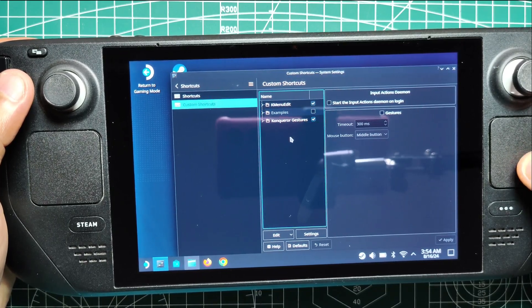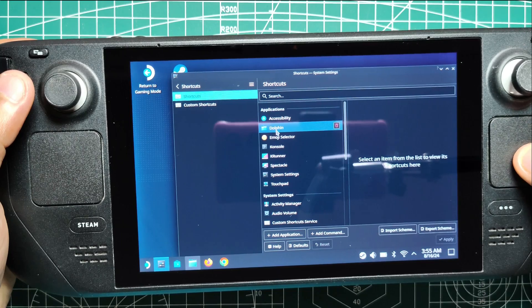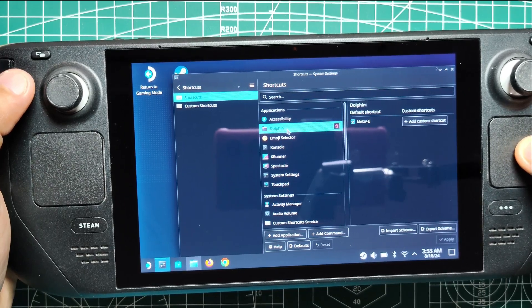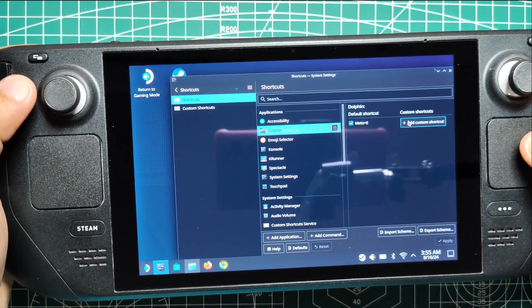The customization doesn't stop there. You can also create shortcuts for system functions such as adjusting volume, powering down the device, or putting it into hibernate mode. These custom shortcuts can significantly streamline your workflow and make using the Steam Deck even more intuitive.